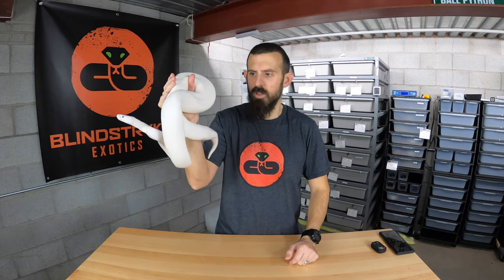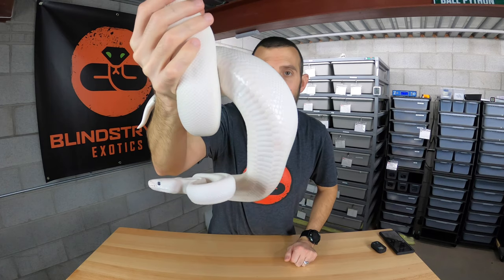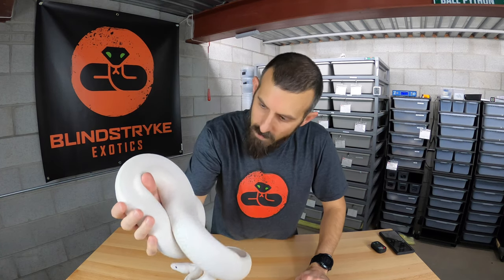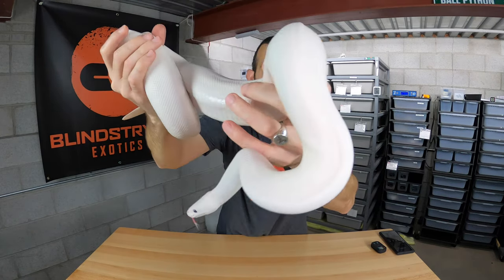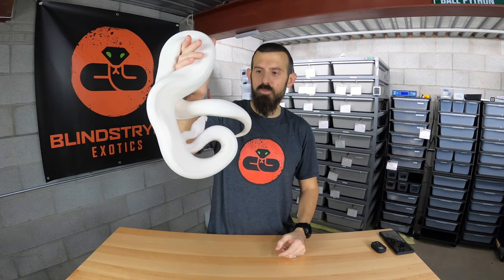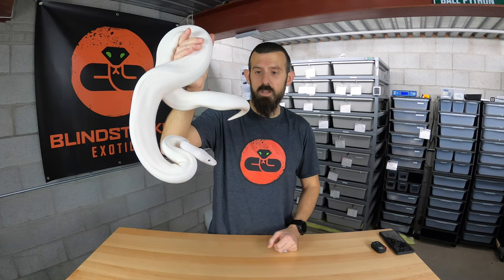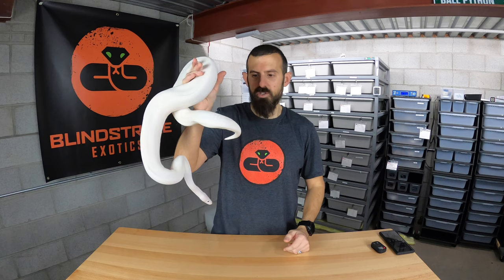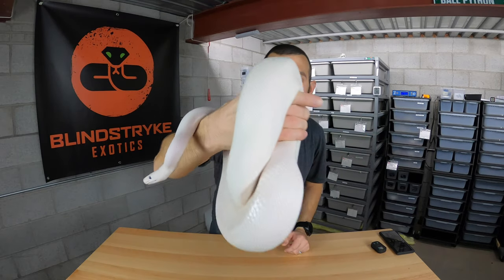Now I want to show you one more Blue-Eye Lucy as we wrap up the video. This girl is a Special Lesser GHI — the GHI obviously doesn't show up much, but she looks very similar to the Mojave Lesser. Looking at her Special Lesser, she has nothing but white on her body and those bright blue eyes typical of the Blue-Eye Lucy combo. This is actually whiter than the Mojave Lesser — so if you're looking for a pure all-white snake with blue eyes, Special Lesser is the way to go. It really just makes the whitest of white.